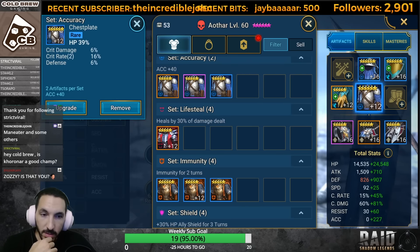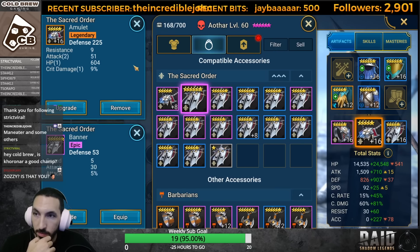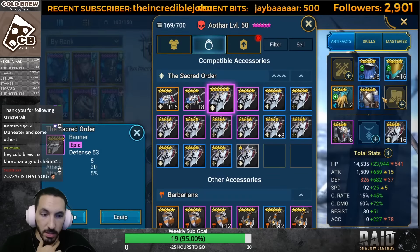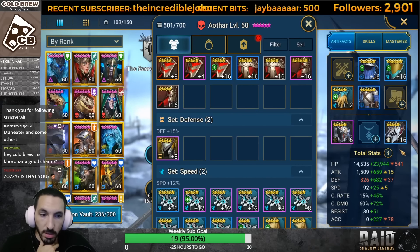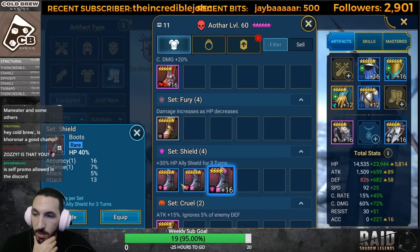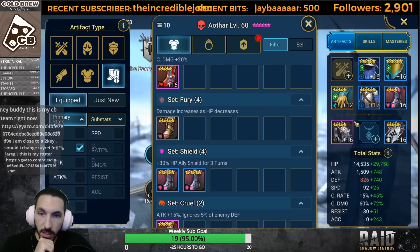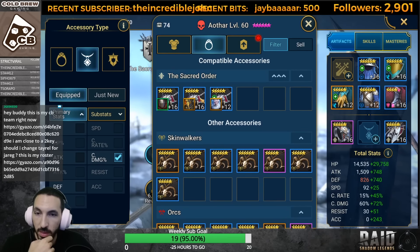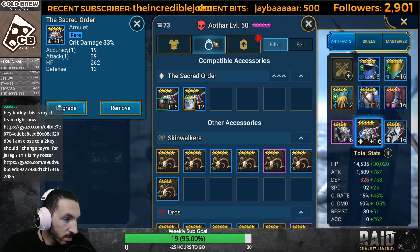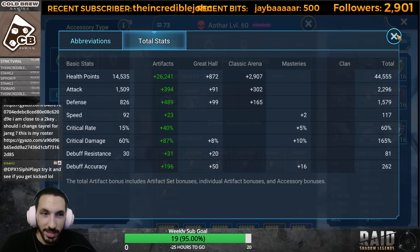How much speed do we have now? 117. We need 124. Let's find some. Trying to skip the defense. Let's remove this amulet since it has defense. We're doing okay on accuracy. HP - we definitely need more. You can find some HP boots. Still at 117. Now I'm trying to find a necklace without any defense on it.